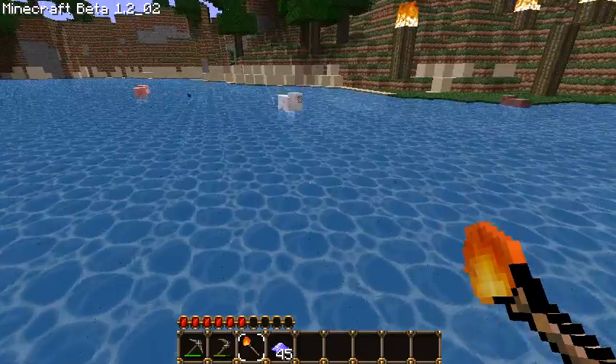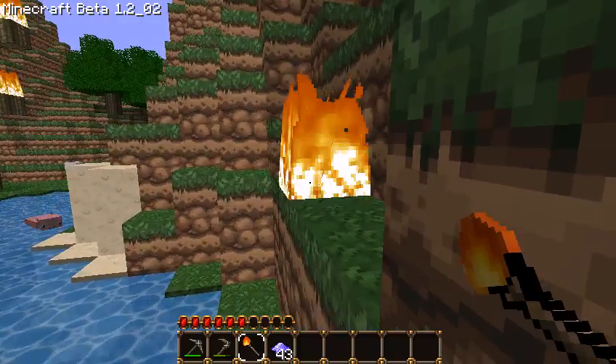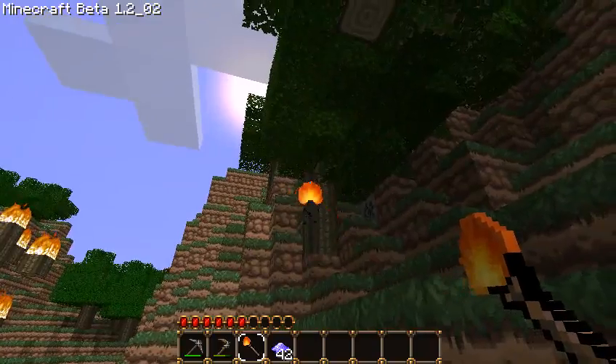And you can use this to shoot fireballs which can set fire to blocks. It didn't work very well there — this is a little bit glitchy still, it's still early days. Set fire to that tree.